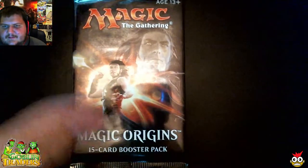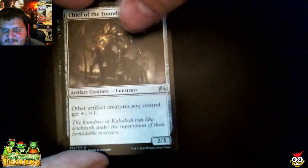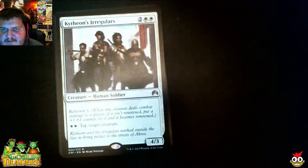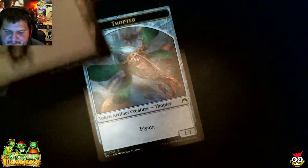Now we're down to our last pack and this is the newest set — Origins. I'm not too fond of this set. Thopter Engineer's pretty cool. I think Day's Undoing is okay. The planeswalkers don't really do it for me — it does take a while to get them out, and once you get them out, they usually become really susceptible to getting hit by any instant. We have Chief of the Foundry, Faerie Miscreant, Thopter Engineer, and Kytheon's Irregulars — that's a rare. And a nice little token.